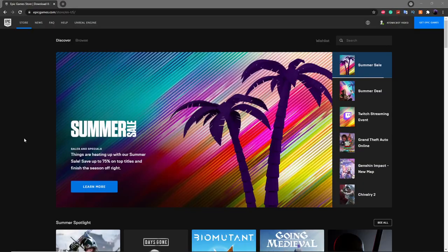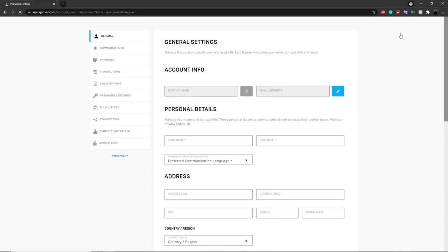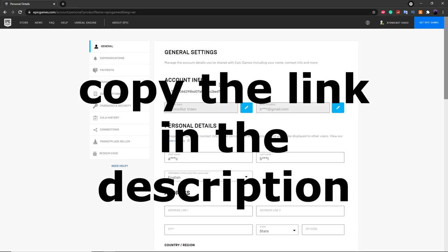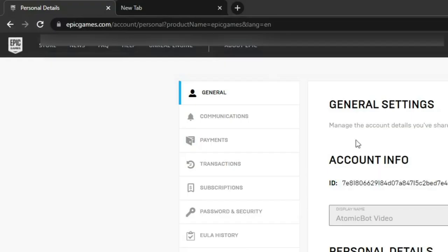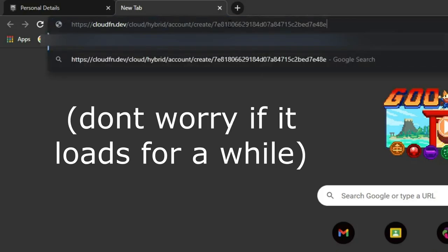The first step is to go to epicgames.com and log in with the account you're going to be using for the hybrid private server, then click on account. Once you're in there, you'll see your account ID. Next, go into the description, take the link I put there, paste it into a new tab, go back, copy your account ID, paste it at the end of the create section, and then press enter.